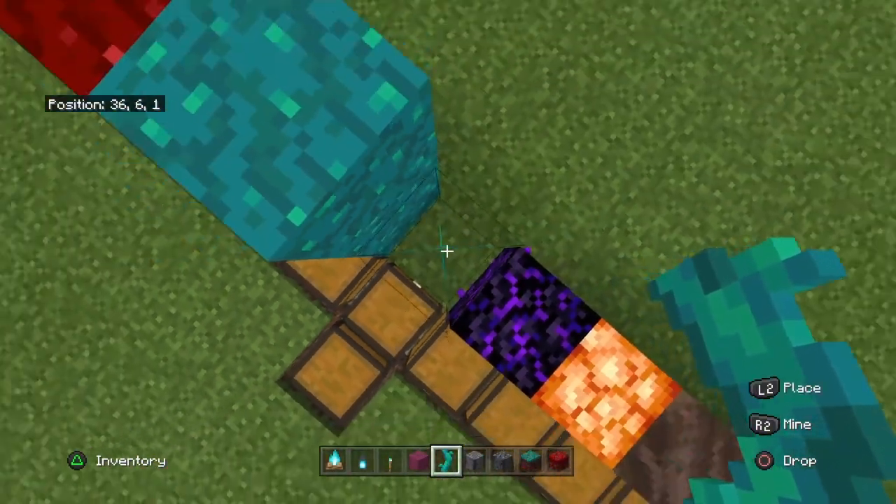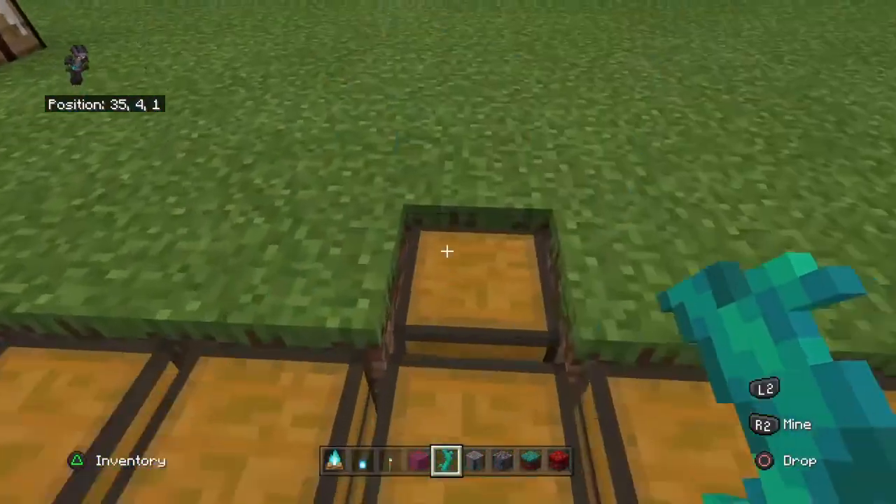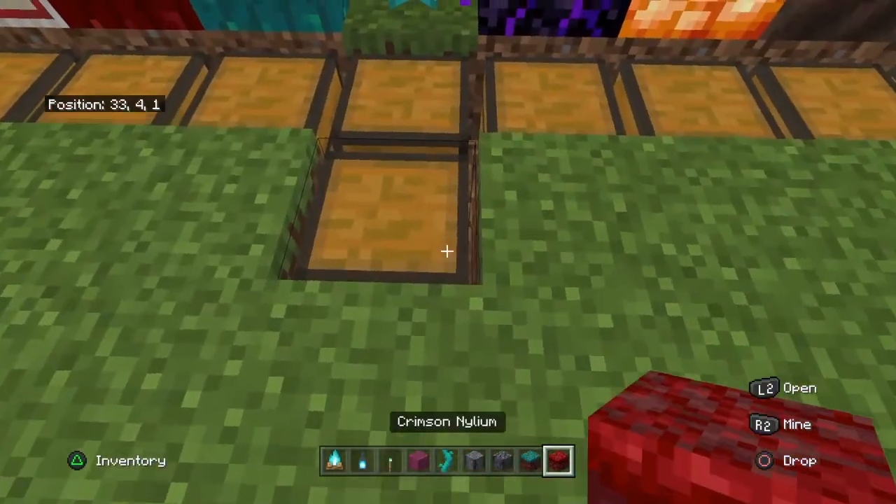You can actually use twisting vines as scaffolding too. If you crouch, you stop on them. So it's basically a scaffolding.